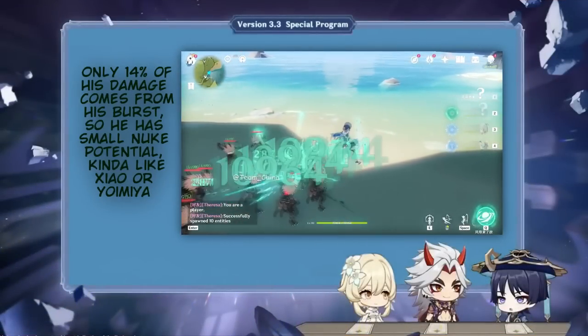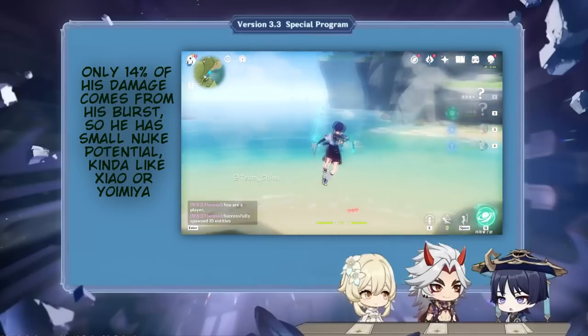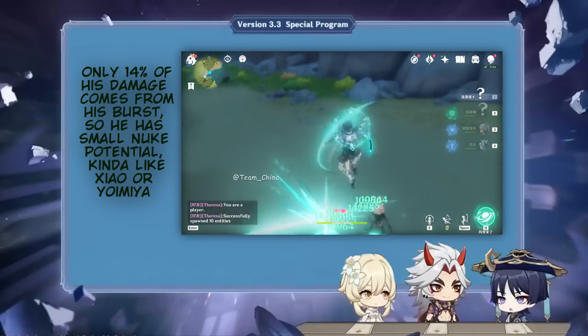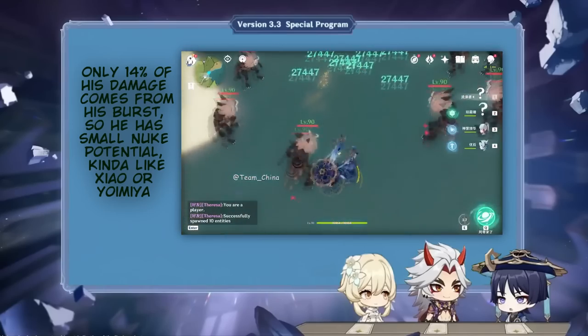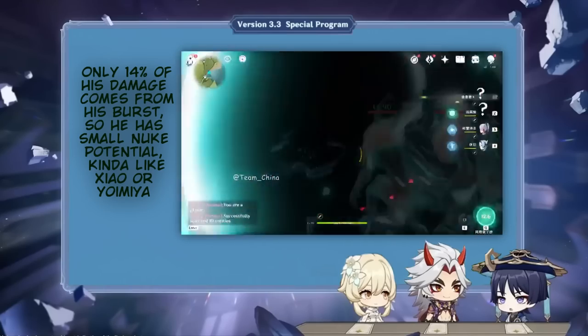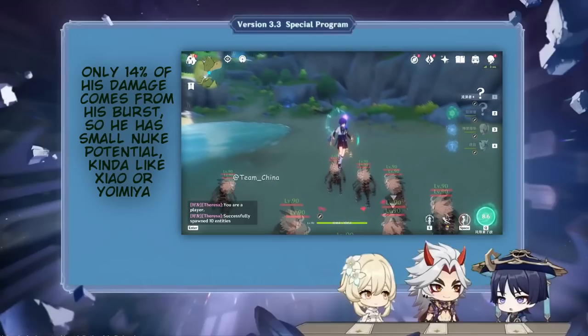First of all, Wanderer at constellation 0 is a sustained anemo DPS, much like Xiao, meaning he doesn't rely on big instantaneous nukes to do most of his damage. Rather, his damage is almost equally distributed throughout his whole damage rotation, which is usually filled by his elemental skill stance.